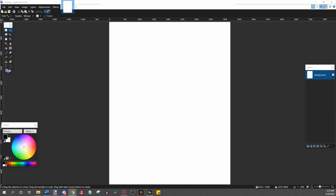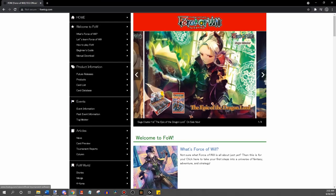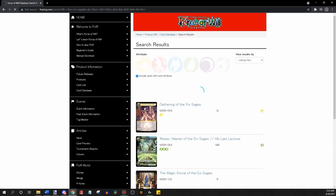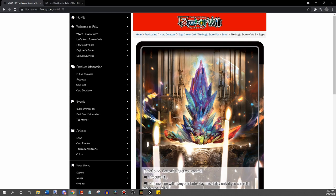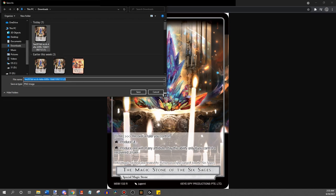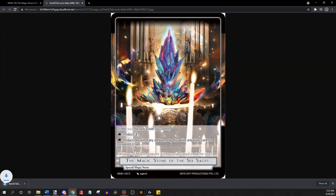We'll go to the official Force of Will website, go down to the card database, type in the card we want — the six sage stone — and search for it. I always open a different tab, save the image, and save that as a new image.